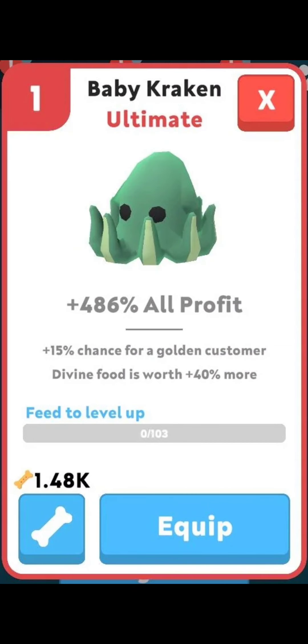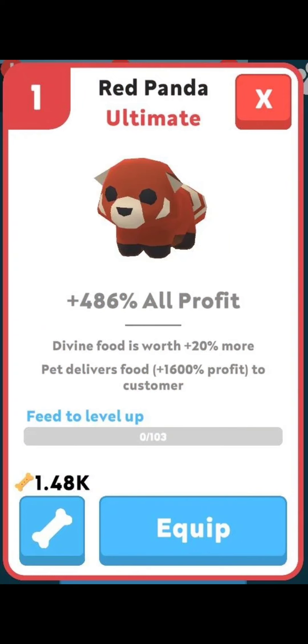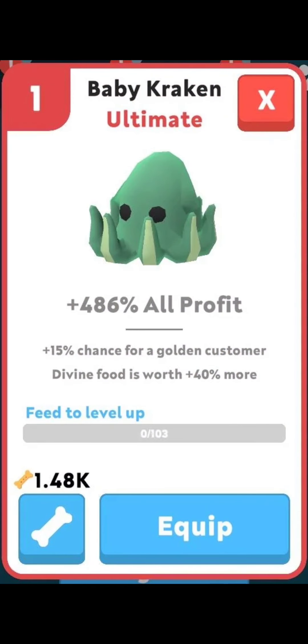The third one is the Baby Kraken. Again, plus 486% all profit. The stat is plus 15% chance for a golden customer — slightly lower than the Mole. However, it gives a huge boost if you have all the mythic gears, because Divine Food is now worth plus 40% more. This is quite attractive, and I think it's definitely better than the Mole. But I'm not sure if this would be the new meta pet. This one I'm pretty sure could be the new meta — people have to test them out first, but it's a strong candidate.